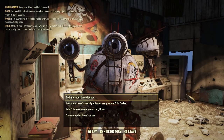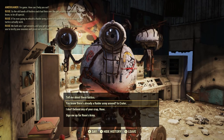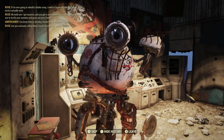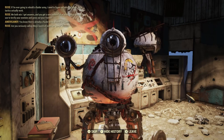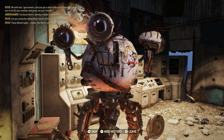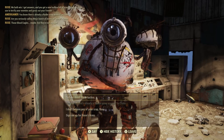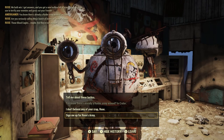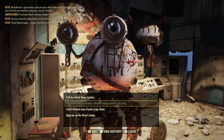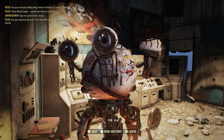Rose explains: 'The old bands of Raiders each had their own pet projects. If I'm ever going to rebuild a raider army, I need to figure out which of these crazy tactics actually work. We both win — I get answers and you get a new toolbox full of scary things you can use to terrify your enemies.' I ask about the existing raider army at Crater. Rose responds: 'Are you seriously calling Meg's bunch of losers an army? Please. Those Blood Eagles maybe, but they're not my type.'